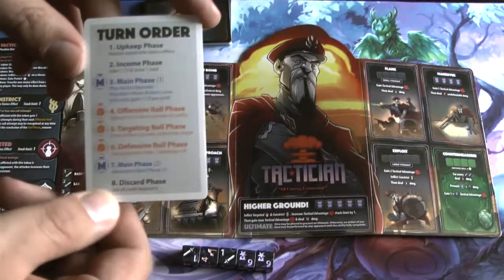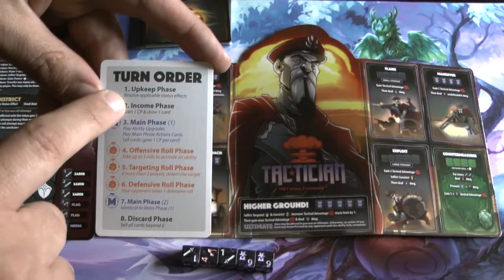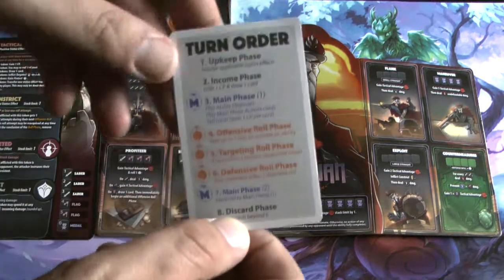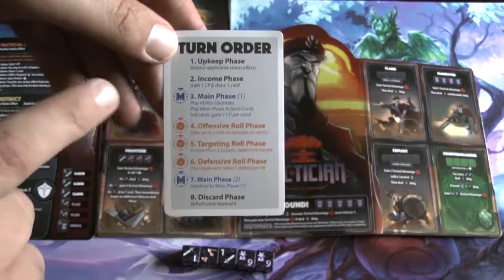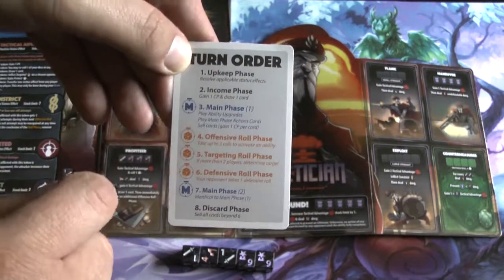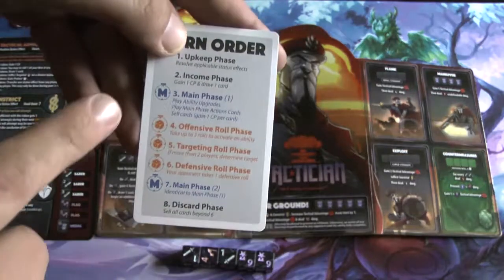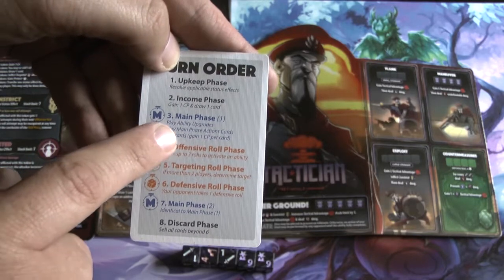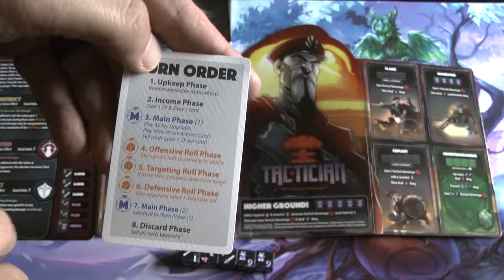To play the game, the first step is the upkeep step, where you resolve applicable status effects like these tokens. Then the income step, where you gain a combat point and draw one card from your deck. The main phase is next — you can play ability upgrades, play main action cards, or sell cards to gain one combat point per card.